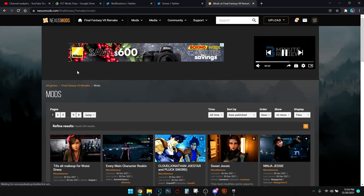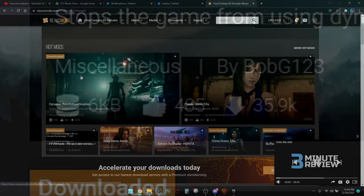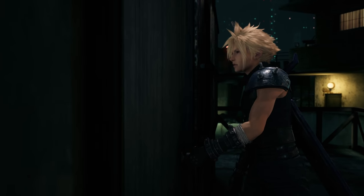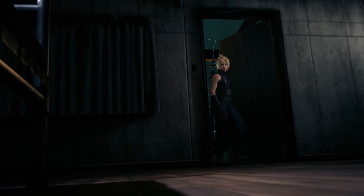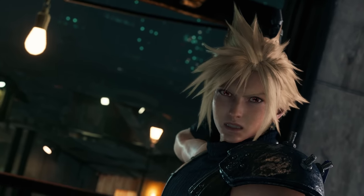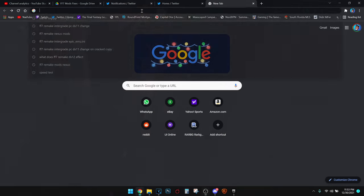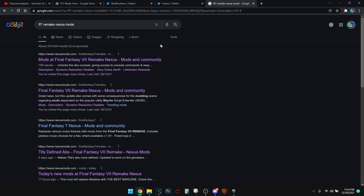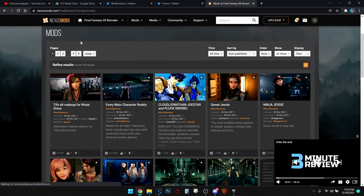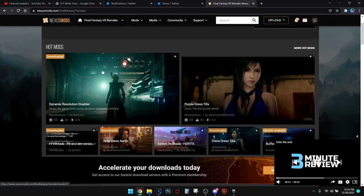Finally, the prime mod everyone needs to install because it's really messing everything up: disabling dynamic resolution. This has been the number one mod on the website since day one, and rightfully so — it's a game changer. By default, Final Fantasy VII Remake on PC has a dynamic resolution function constantly changing with every frame. This is eating away at your computer and causing massive stutters for everyone, including people with the best PCs. Go over to NexusMods.com — I'll have a link below in the description and comments. The dynamic resolution disabler should be at the very top as it is the most popular and most downloaded mod.